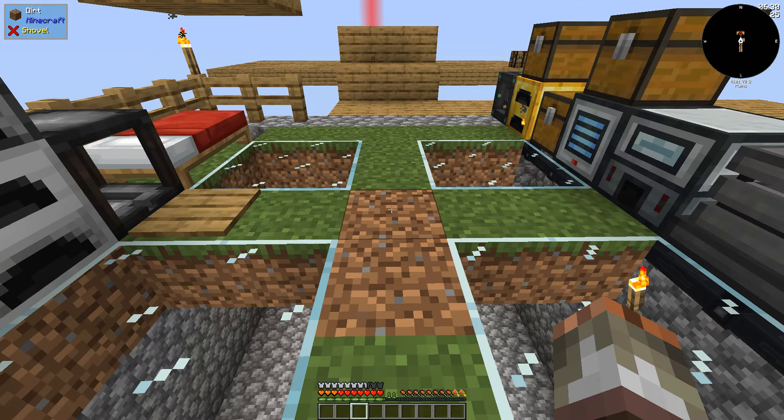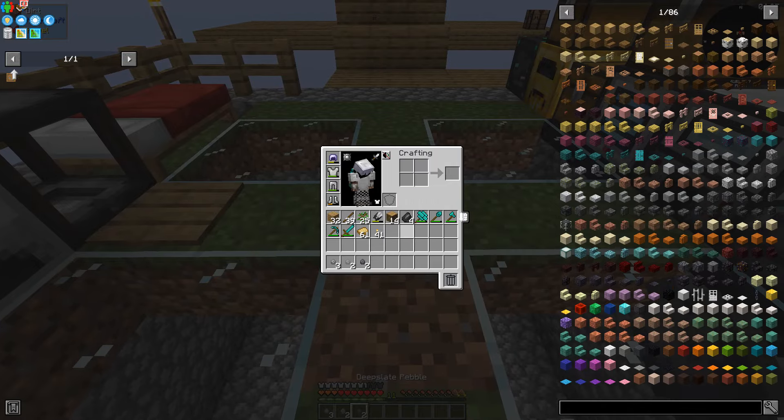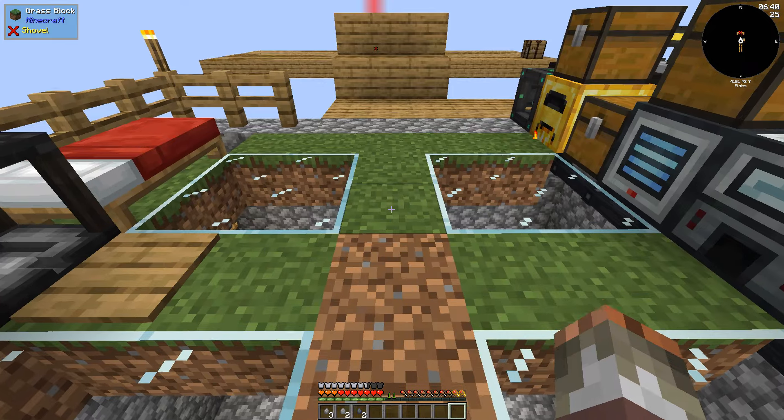Pebbles. Bit of a pain to get, right? You just right-click on grass, or shift right-click on grass, to get yourself a bunch of pebbles. They come quite slowly, but I've got an even better tip for you.